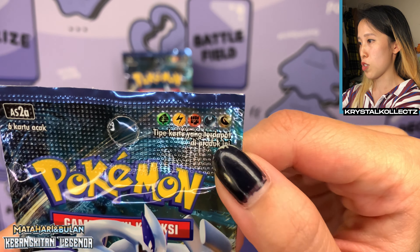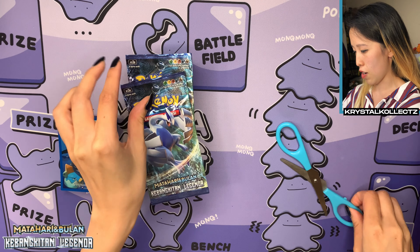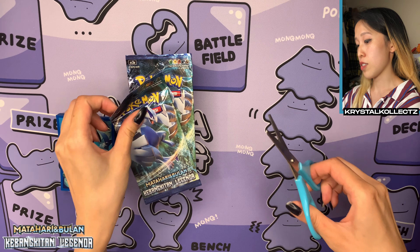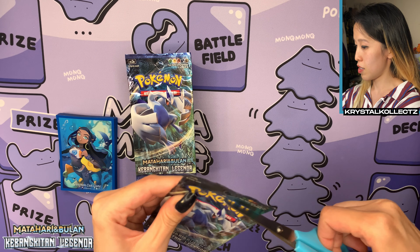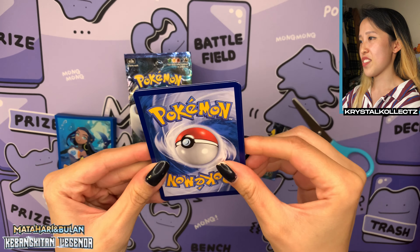Here are our 20 booster packs. Unfortunately, no sides today. The typing is also on the booster pack — we have Grass, Electric, Fighting, Dark, and Dragon. It's the Sun and Moon era. One fun fact: for an upcoming set in Japanese, Dragon types are coming back. I'm so happy to hear about that. Rayquaza is such a cool Pokemon — especially the VMAX, it looks so cool.